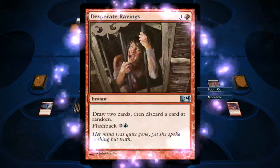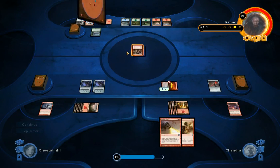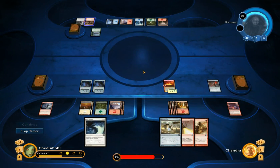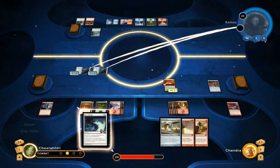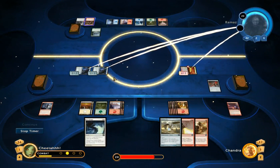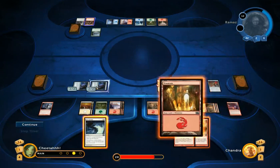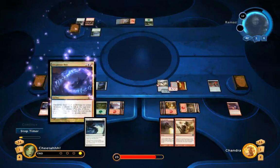He's going to bring out Desperate Ravings — draw two cards, then discard a card at random. It has flashback for three mana; what flashback does is let you cast it from the graveyard by paying the flashback cost. So we have Hive Stirrings but I don't want to play it yet — I'm worried about another board wipe and I want to get some Slivers with buffs on them before I play these. It's always good to keep something back in hand in case someone wipes the board. Chandra's going to play the Pilgrim's Eye to dig out another land from her deck, so next turn she can deal six damage with Disintegrate.